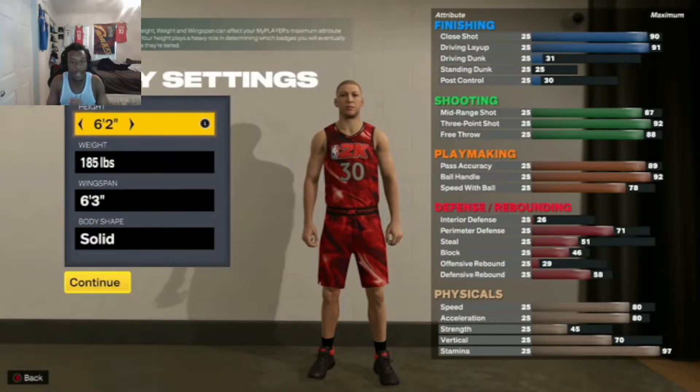For the height, weight, and wingspan: I went with 6'2" because that is the legitimate height and that's what you need on this build. Weight is going to be 185, wingspan 6'3". You do need these — they are important — so make sure you stick to these exact measurements.